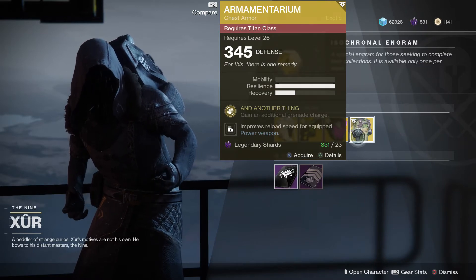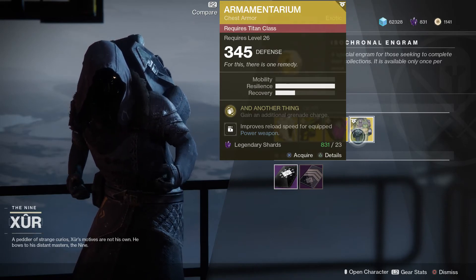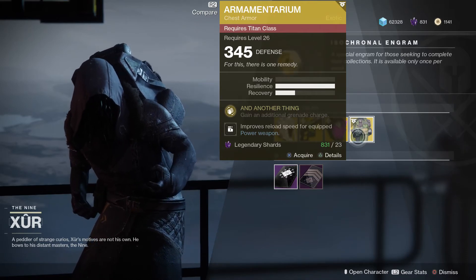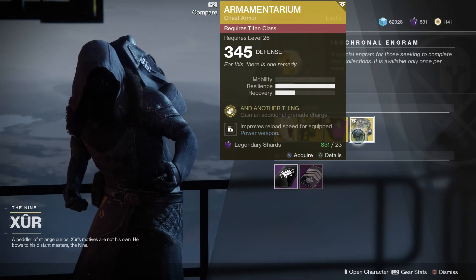For the Titan, we have the Armamentarium — one of the best exotics all around for the Titan. If you're running a class other than Striker, the Armamentarium will give you an additional grenade charge. That's cool because more grenades means more dead things.